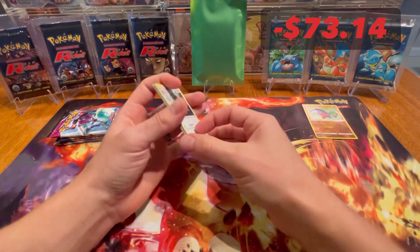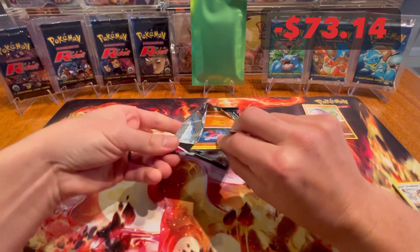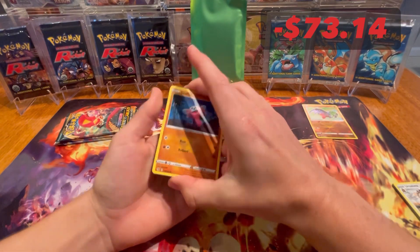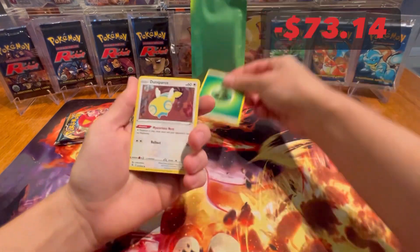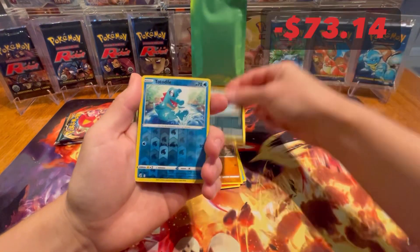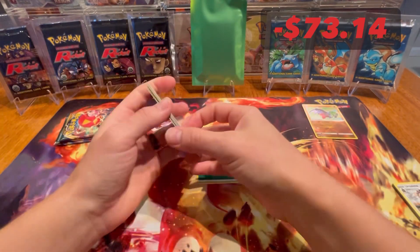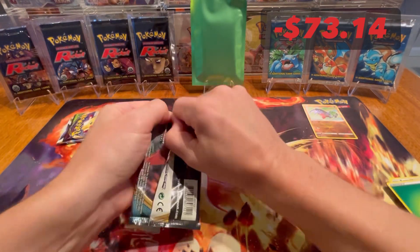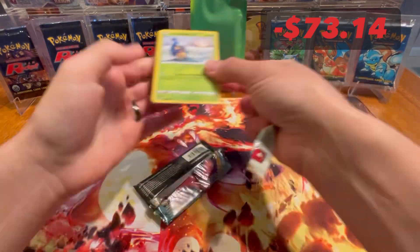We'll pop the bulk over here and jump into Fusion Strike now. Can we continue our Fusion luck? As I mentioned in one of our other profit or loss challenges — go check that video out if you haven't seen it — we were able to pull the Gengar alt art, so I was very happy with that. I've been chasing that card for quite some time. And we have a non-holo rare — big old Genghis Khan — so moving into Darkness Ablaze now.